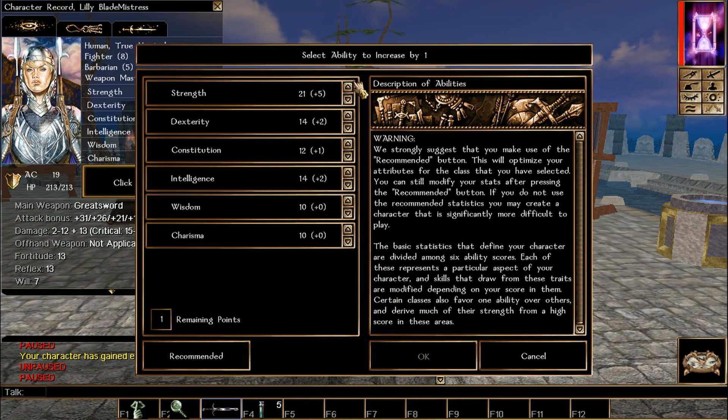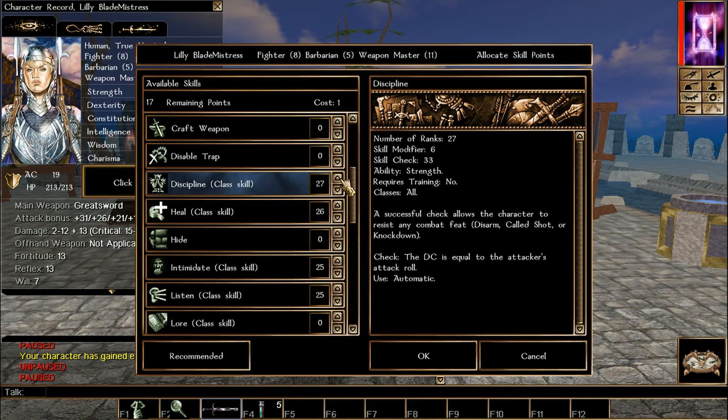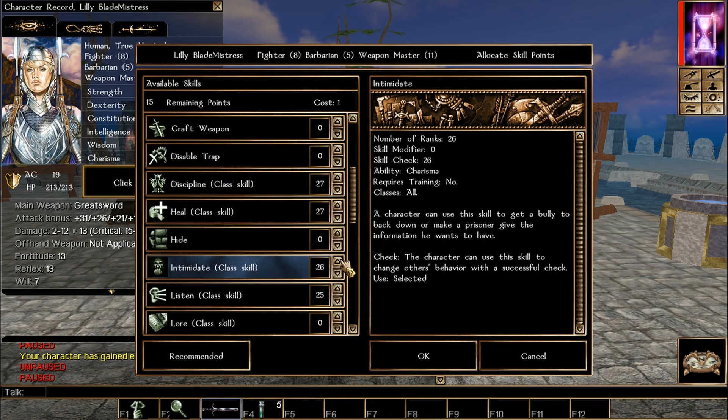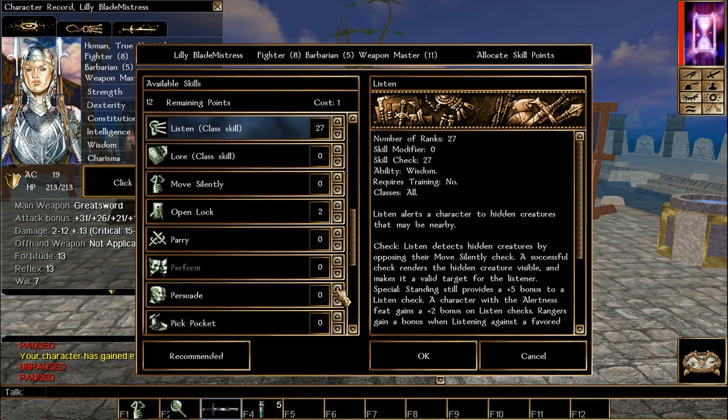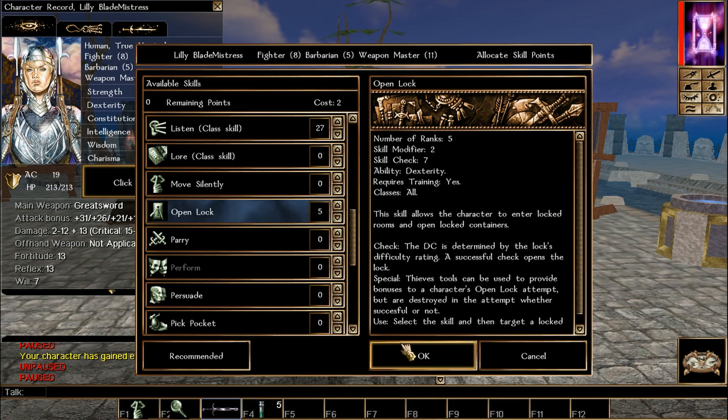From here on out it's all Weapon Master — a very easy part of the build. Pick Strength, do Discipline, Heal, Intimidate, Listen, and Spot. Listen and Spot are optional; if you don't like them, switch them to something else. This covers levels 1 through 40.